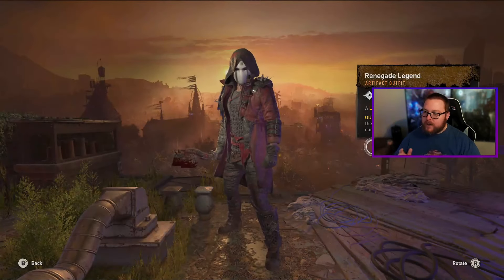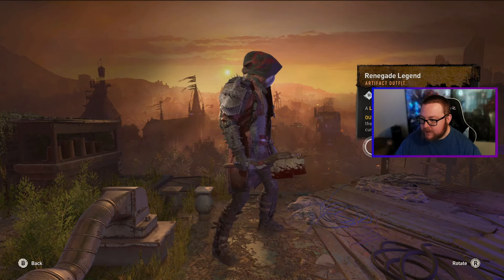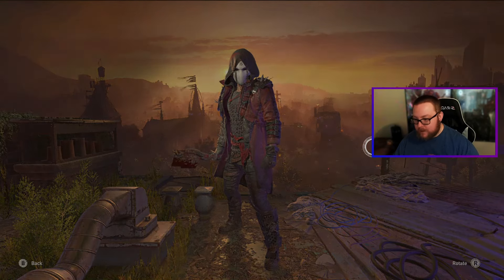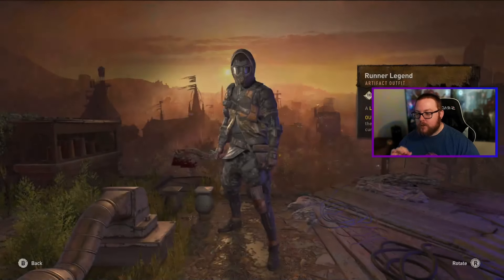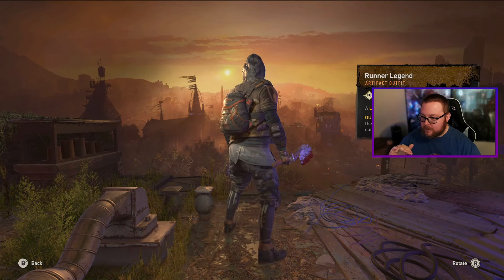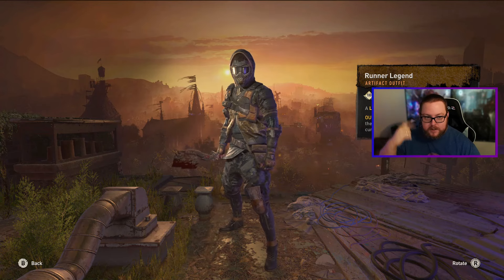When you reach level 50 you get the Renegade Legend, which makes you look just like the renegades you've been fighting. I love the look of this one. Then for reaching level 100 you get the Runner Legend, which looks really cool — especially the hood with the black and blue checkered pattern.